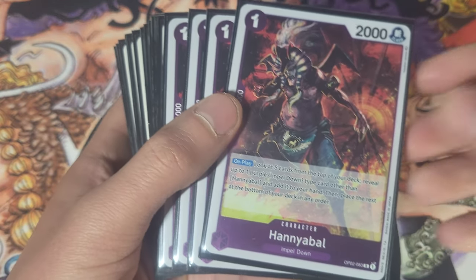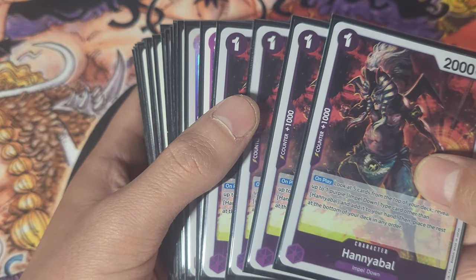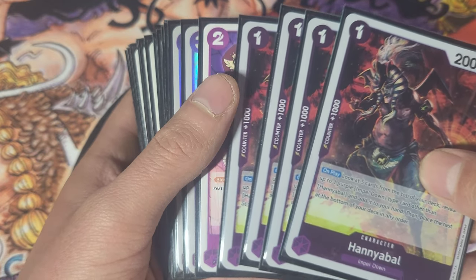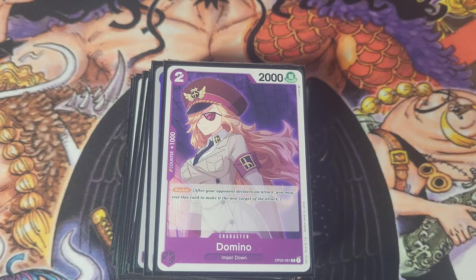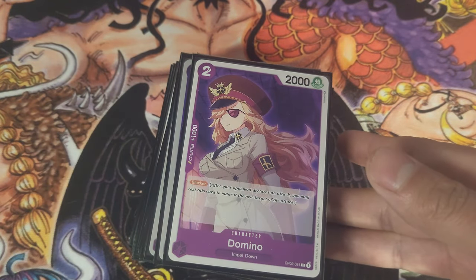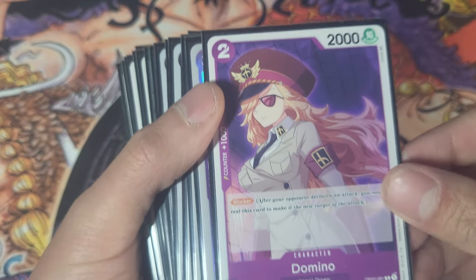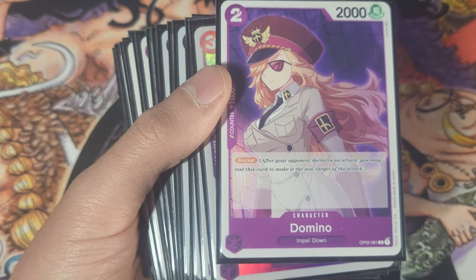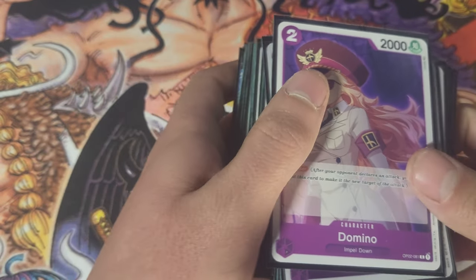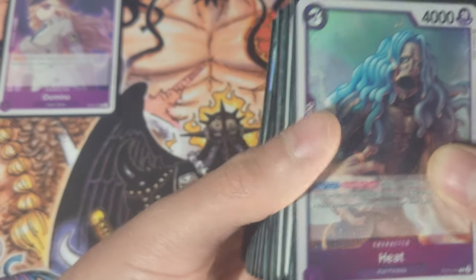Then we have Hannibal, who searches Impel Down characters, and we run him at four because consistency is always preferred. You wouldn't even run a lot of these Impel Down characters without Hannibal in the deck. We run Domino at only one copy specifically because she's here for consistency and she's a blocker — just to be able to search without whiffing with Hannibal is pretty huge.